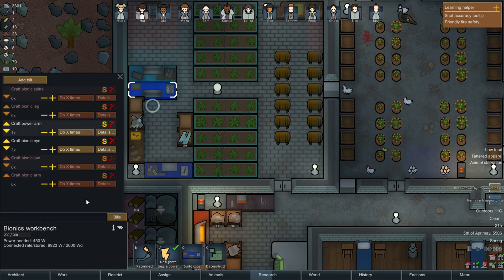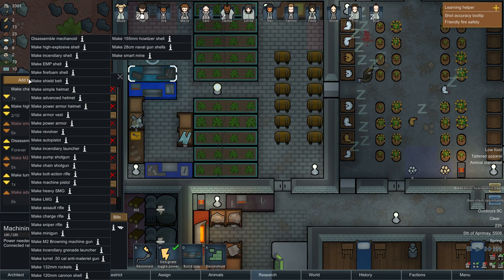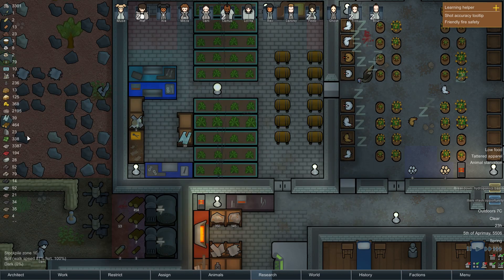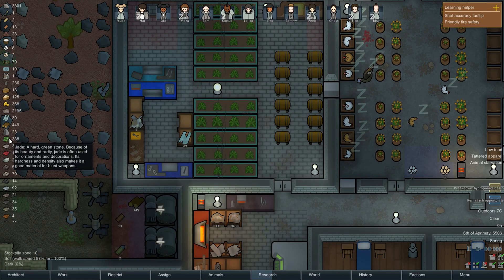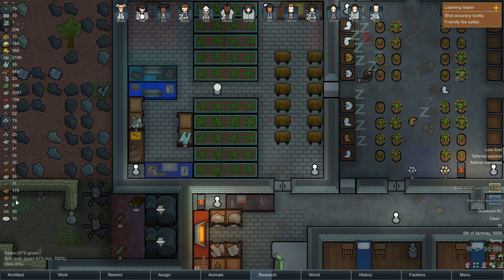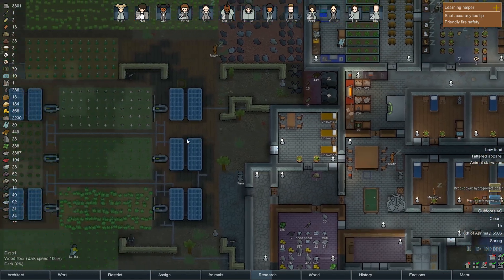Let's have a look in here - I'd like to get some shield belts up and running. What do they require? Six components, 50 plasteel and five uranium. Do I have any uranium? I think that's jade, not uranium - maybe not. So those shield belts are going to have to wait.